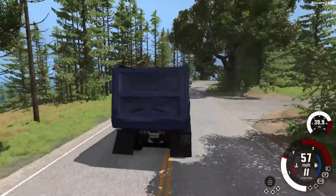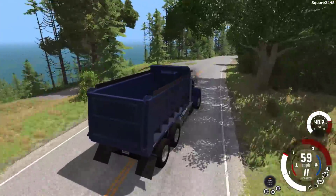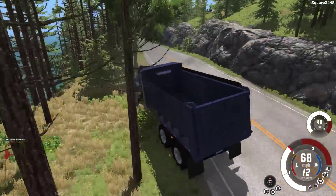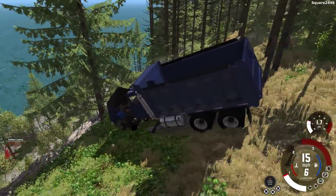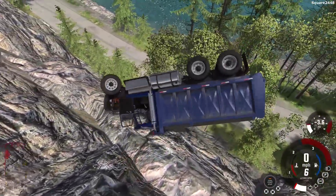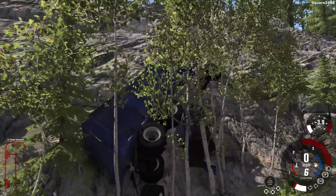You guys can see that we do have the Squared 24 license plate there. Already up to 60 miles per hour. You guys can see that this is top heavy - just not able to make a turn. Breaking a wheel off, sliding there, and there we go rolling off the cliff. We are rolling off rocks. Now we are kind of stuck here with some trees.